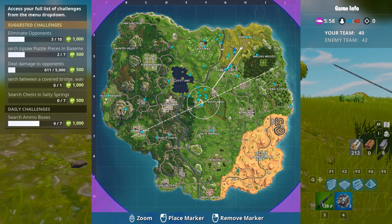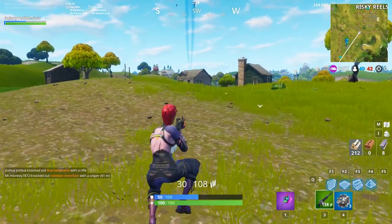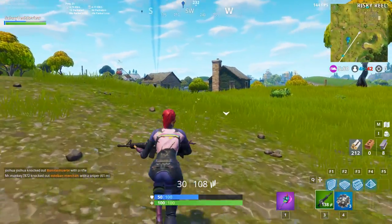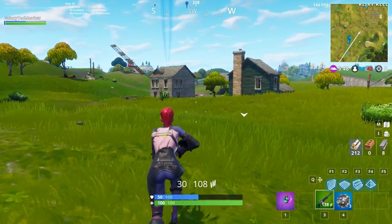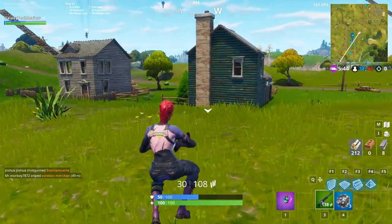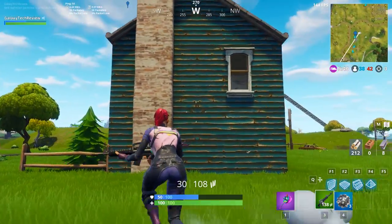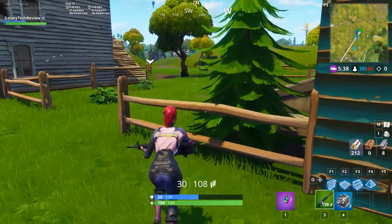Number three is going to be located just north of Tomato Temple in this group of houses. You're just going to bust into the basement here and grab number three for your puzzle pieces. Most of these are easily done in 50 versus 50, so you can grab this one and get that done.